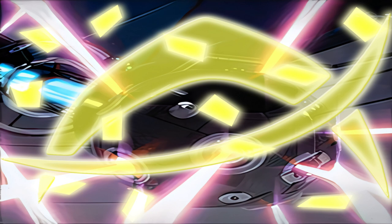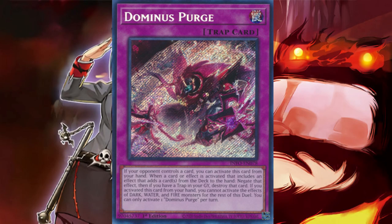The first trap that has come out in Infinite Forbidden, which is quite recent, is Dominus Purge. Its effect: if your opponent controls a card, you can activate this card from your hand. When a card or effect is activated that includes an effect that adds a card or cards from the deck to the hand, negate that effect. Then, if you have a trap card in your graveyard, destroy that card. If you activated this card from your hand, you cannot activate the effects of Dark, Water, and Fire monsters for the rest of this duel. You can only activate one Dominus Purge per turn.